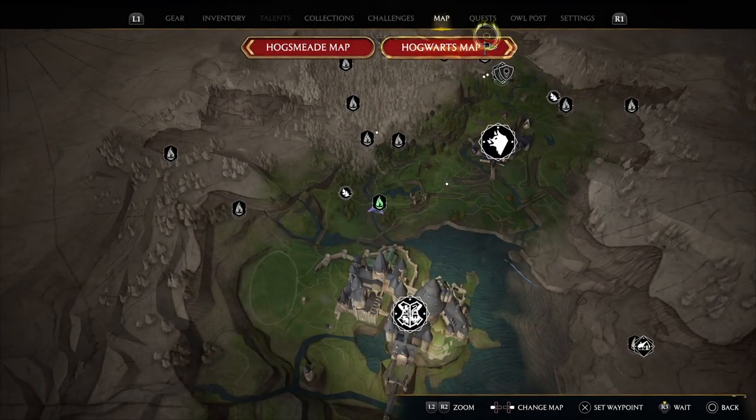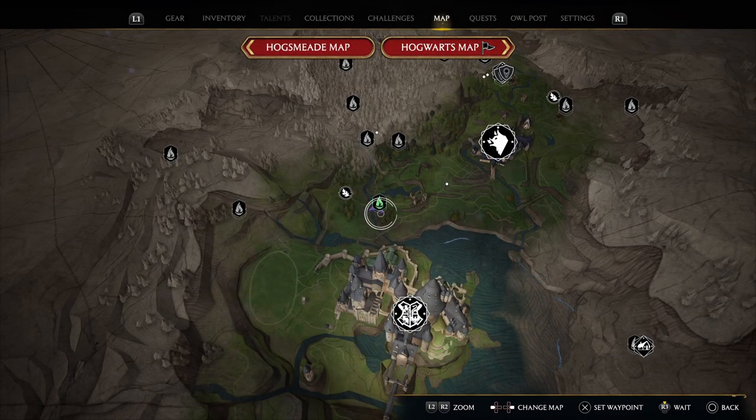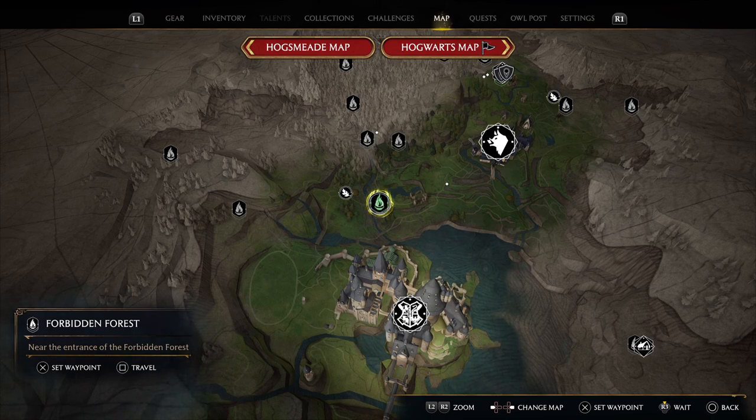If you head over to the map, we're going down to the Forbidden Forest. Come over to this travel point right here and fast travel to it.